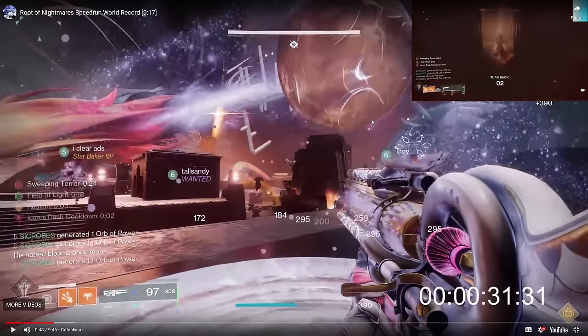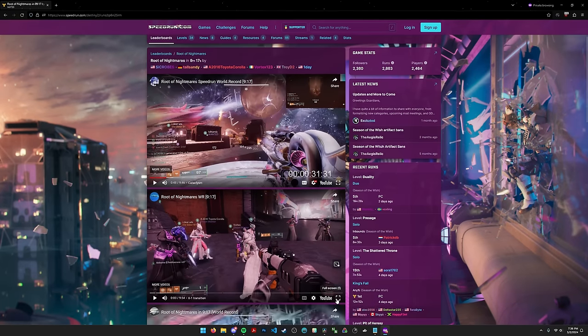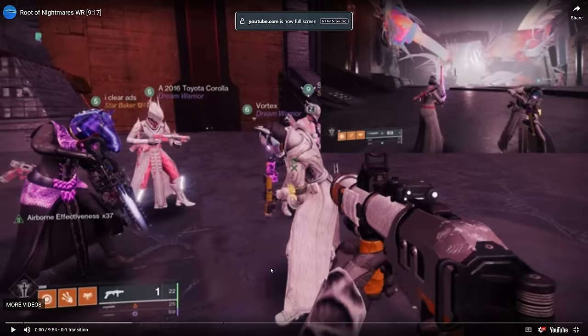Now we're going to talk about what is going on in the top-right POV. You'll notice there's only five people in this encounter — Sickrobes plus his four teammates running around doing nodes while he clears adds. There is a sixth person who is out of bounds, seemingly in the area between the first and second encounter in that little transition section. What are they doing there?